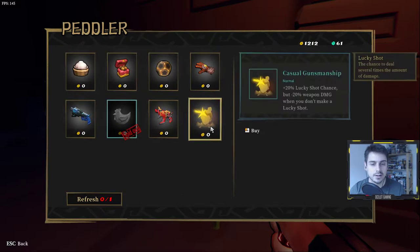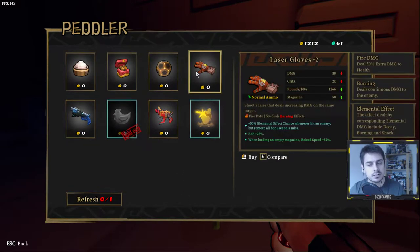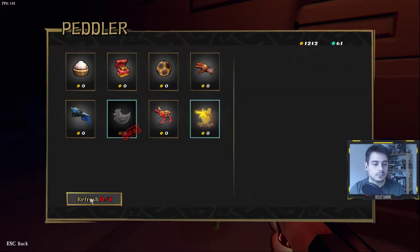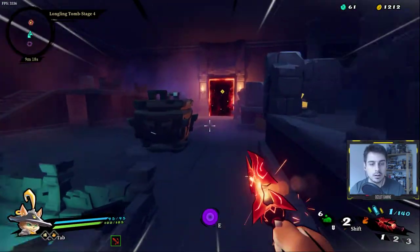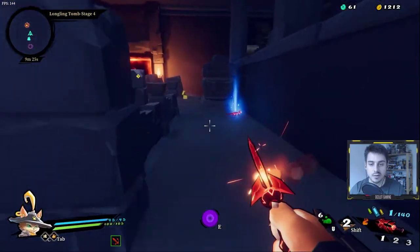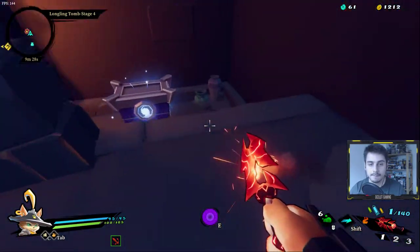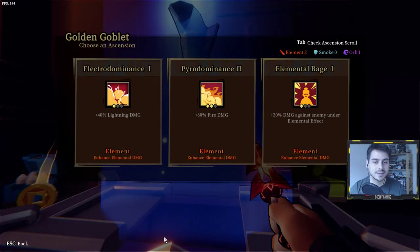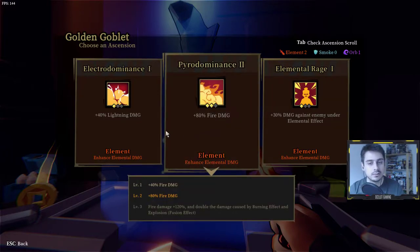After rerolling we see laser gloves and concealed ammo — I don't like any of those so I won't go for it. Let's go through the golden goblet. This is another aspect: each ascension has multiple levels — like three levels. We picked up Pyro Dominance one and got the chance to pick up Pyro Dominance two, then three. Eventually at level three we'll get fire damage 120%, which is dope.